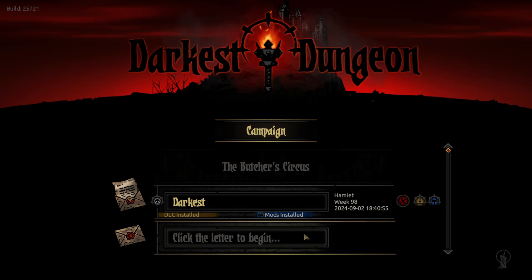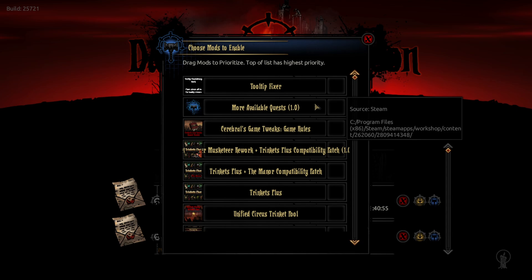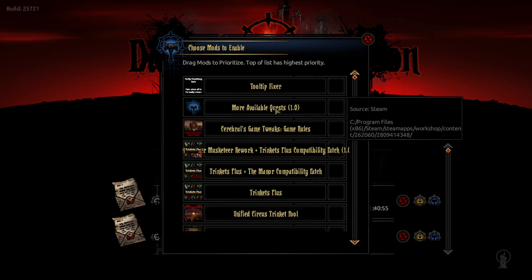I'm kind of excited for this one. I have a lot of the basic stuff like the tooltip fixers, so a lot less blue strings, the trinket plus — all that jazz that my previous estates have pretty much had. I do have More Available Quests though, and what that does is — since I have Vermintide, Sunward Isles, and a few other things that add more quests — it makes it so that every area should have at least one quest available at all times.